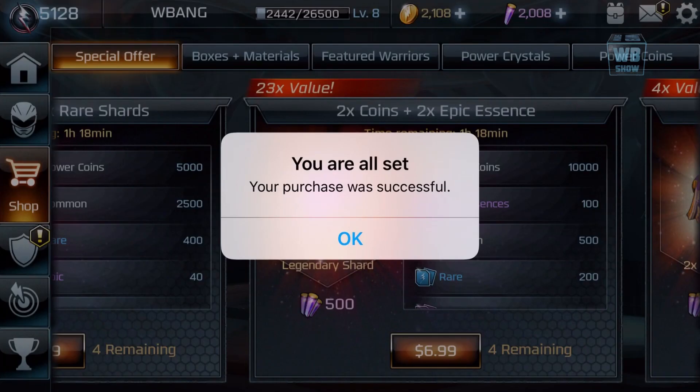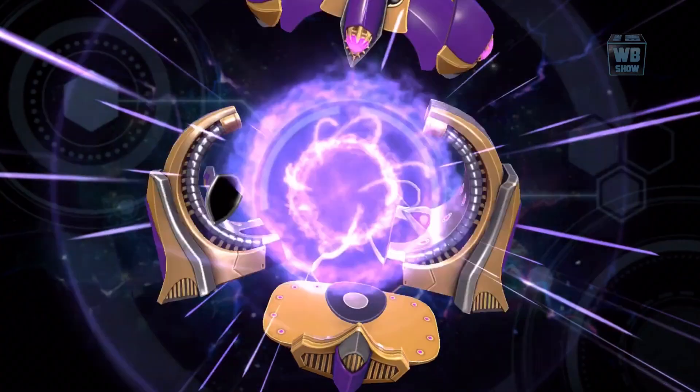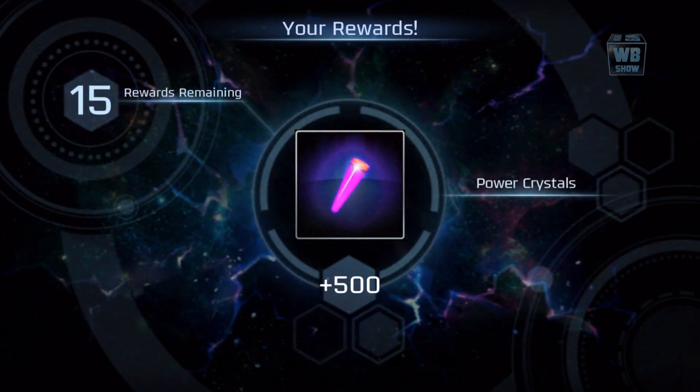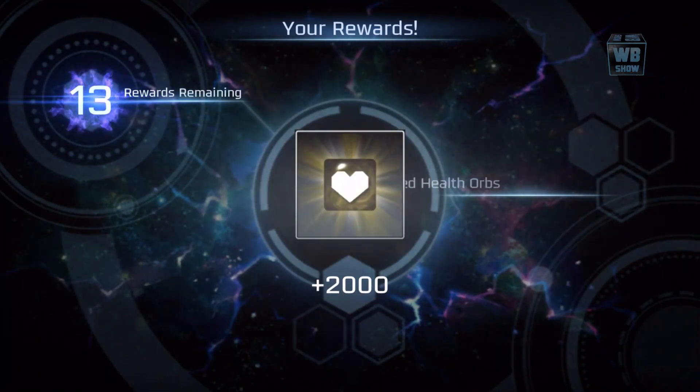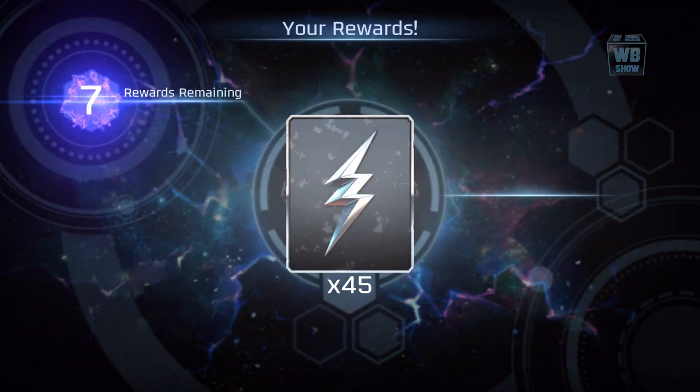We're back. As you can see, I just got it — I did buy it. Let's see what we get. We got 10,000 power coins and some power crystals. There were 16 rewards, so that's quite a bit.